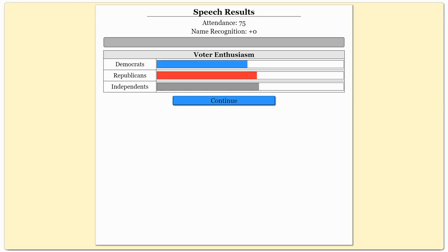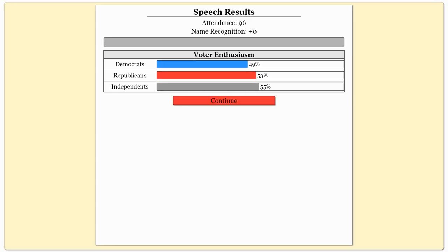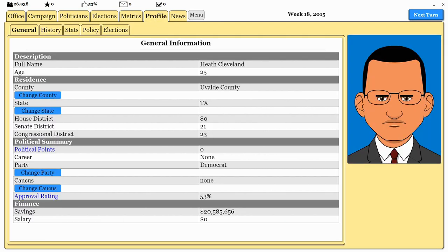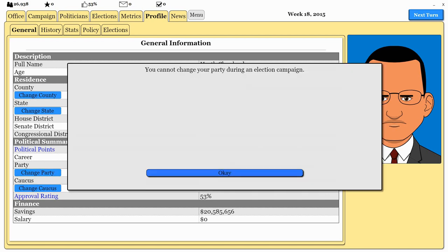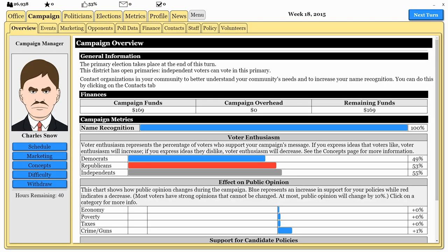Let's go ahead — we'll try to speak to some nurses, knock on everybody's door. We're doing best with independents and Republicans. What you would probably do with this particular candidate is switch parties to Republican, and you can do that. You can change parties, though we can't do it during an election campaign — but it is something that you can do.